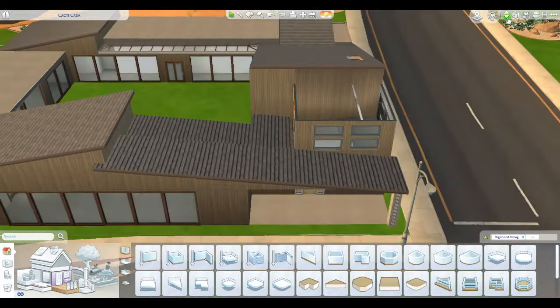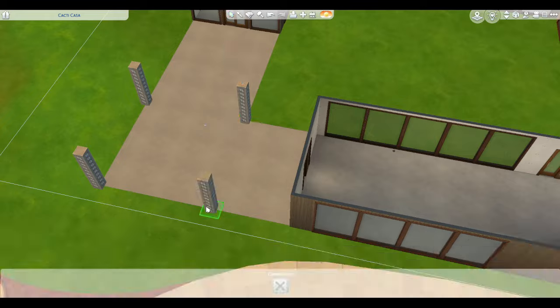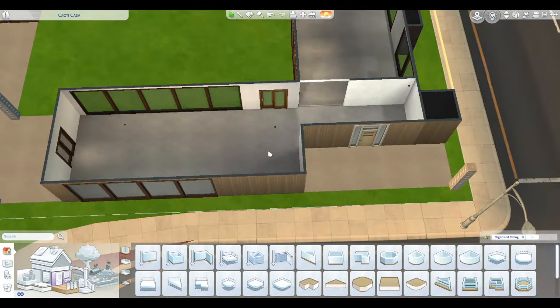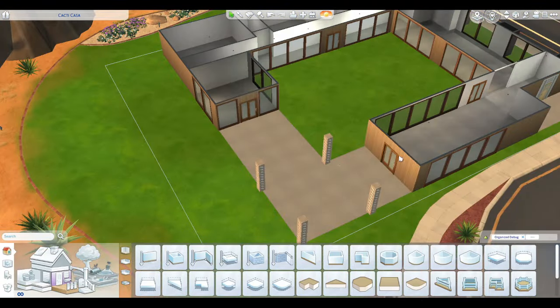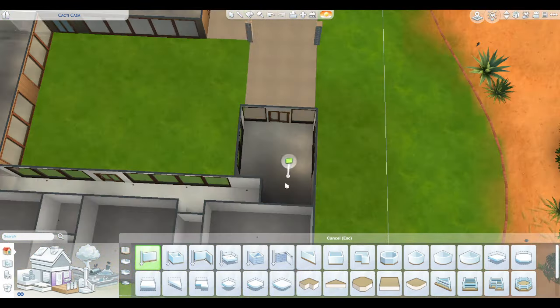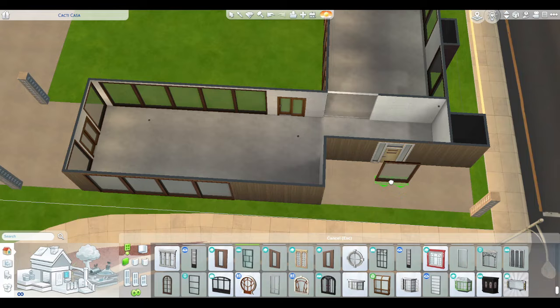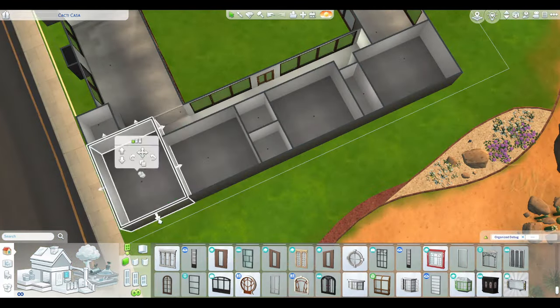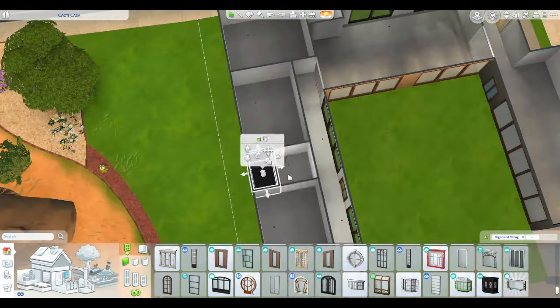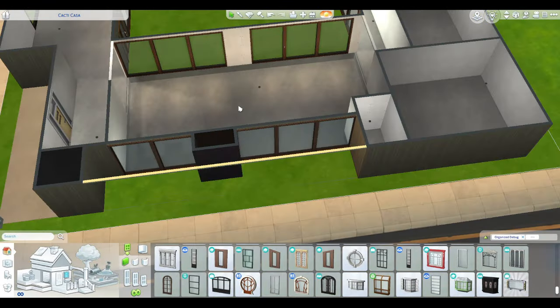As I get into start designing and decorating inside I kind of realized I had too much space and needed less, because again this is a base game only build so there's not as much stuff I can throw into the bigger rooms. So I'm trying to shrink things down a bit and figure out how I wanted this layout to be.